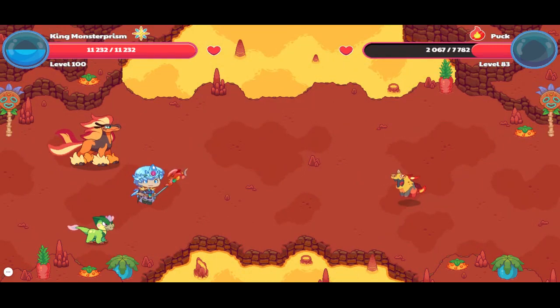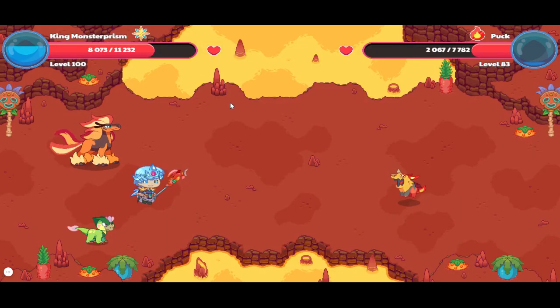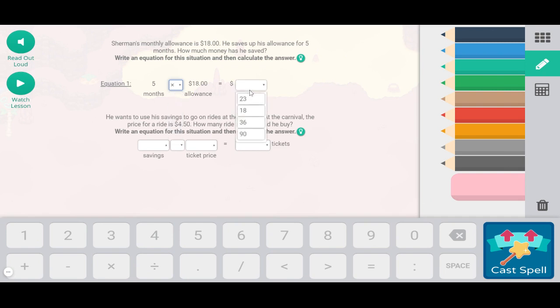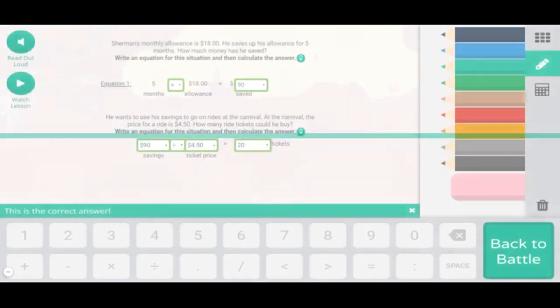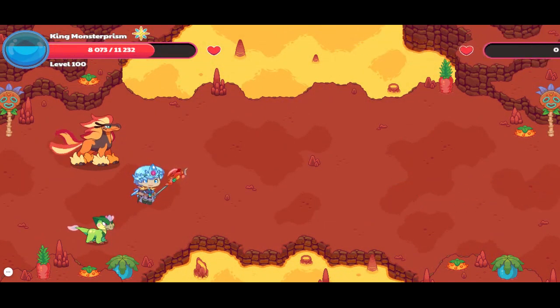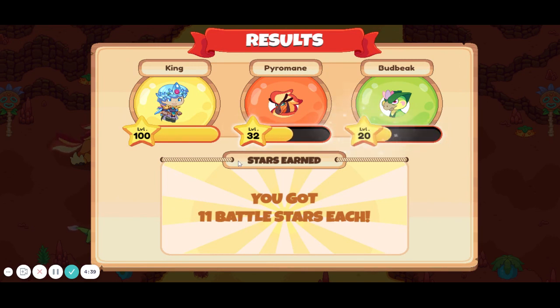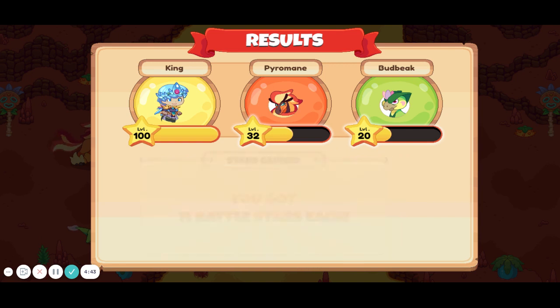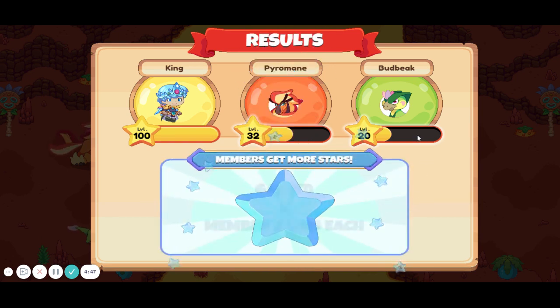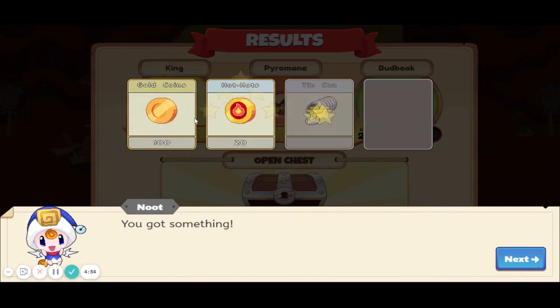I only need six more so that shouldn't take too long. Only 2,000 more hearts — wow, they're starting to take down a lot. Let me answer this question — pretty sure this is correct, either 20 or 18. Yep, correct! Once I'm done with this battle — if there's one monster I get one star shard, two monsters I get two star shards, three monsters I get three star shards. If you lose you'll have to pay 100 gold.